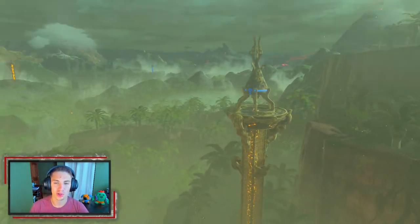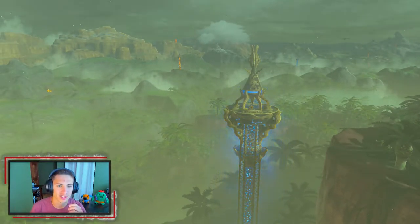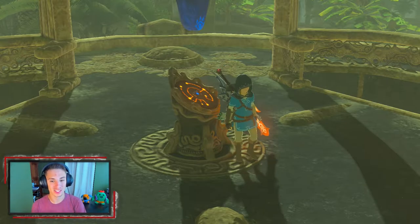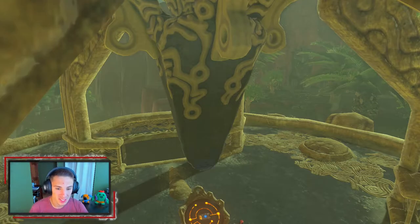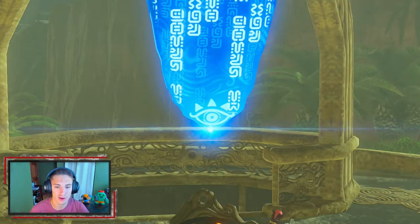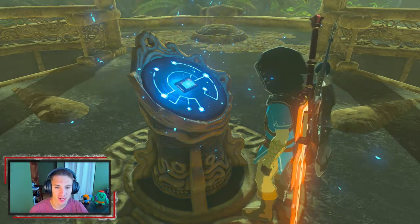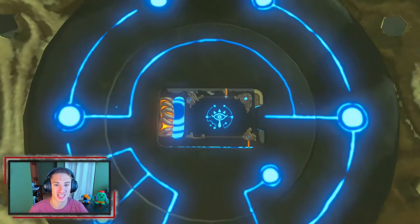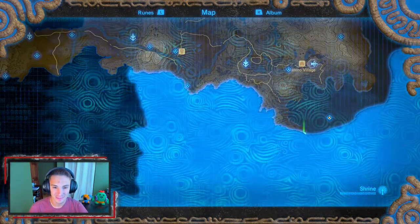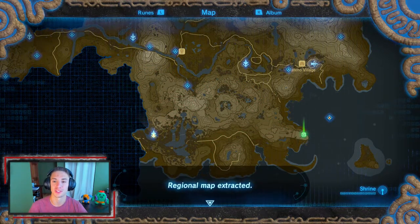We actually have four spirit orbs so we can collect another heart container. I was going to head west to the Eldin region but we actually need 13 hearts to do what I want to do there — that's a big part of the game, so we'll be doing that very soon. I think we're at around 9 or 10 hearts. We cash in the spirit orbs and get that upgrade. We have one shrine marked on the map all the way at the other end.